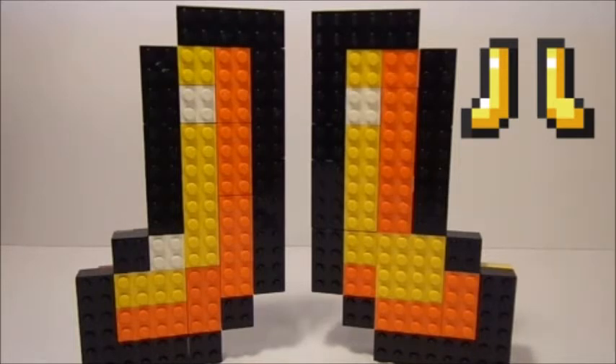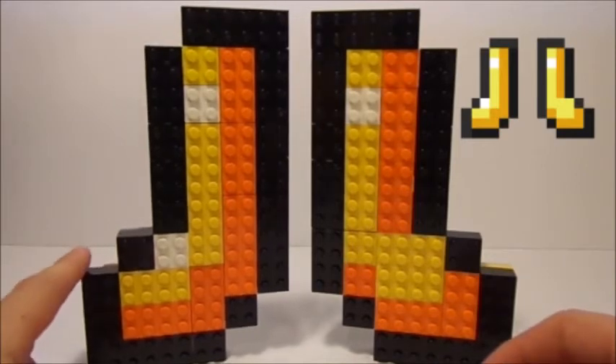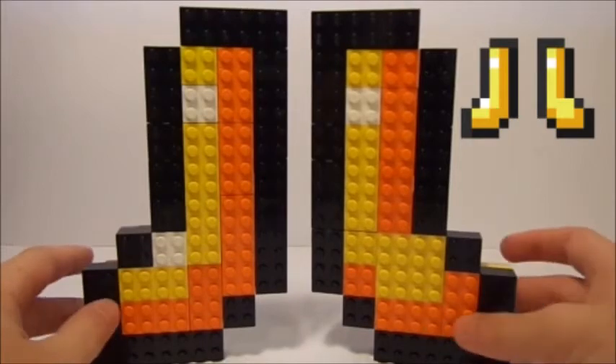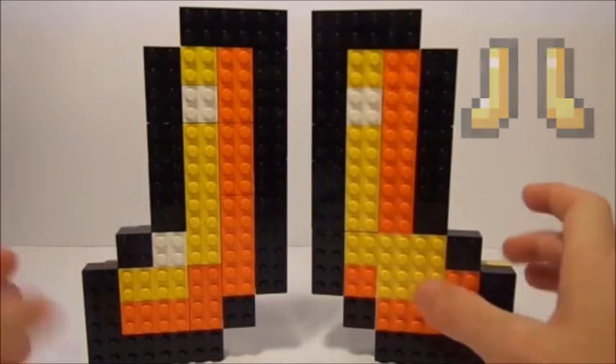I know you have a lot of Minecraft fans and a lot of LEGO fans — had to put them together. The white is for the glare in the picture, which is pretty cool. The darker regions are the outline, and then of course the golden part.